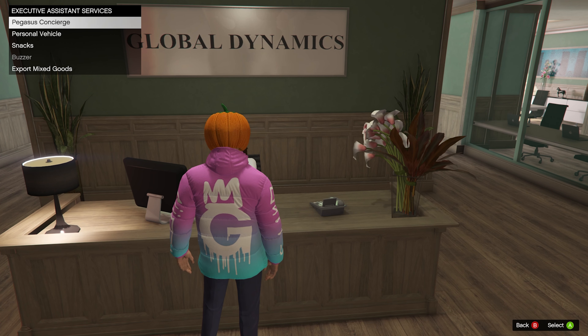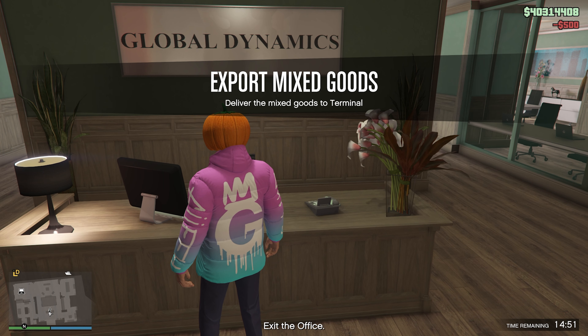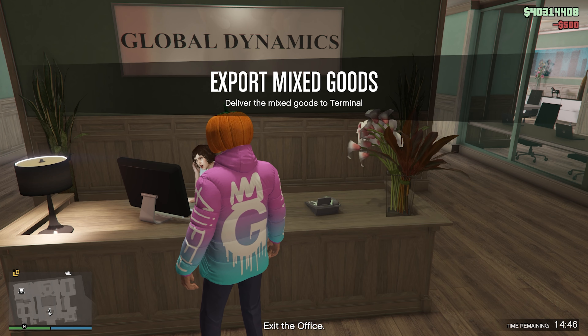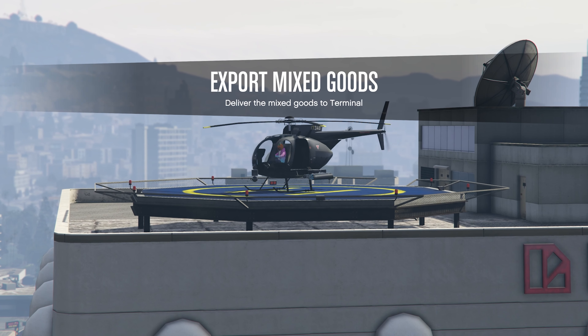You've still got time to fill up two full warehouses and sell them, just saying. And if anything, just do the weekly challenge — you sell 300 grand's worth and you'll get an additional hundred thousand. Pizza delivery — you've got the rest of today and tomorrow for two times GTA money and RP on pizza delivery. Check out that video to see how much money you can make per hour.